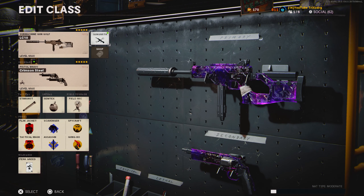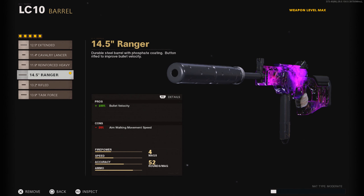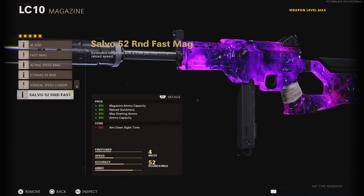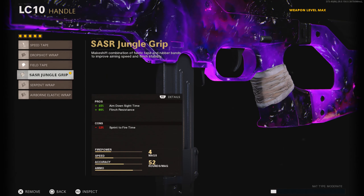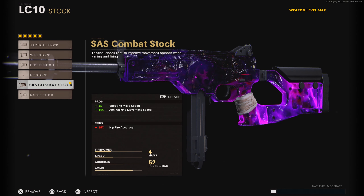Let's hop into these attachments. For the muzzle we have the Agency Suppressor. The barrel we have the 14.5 Ranger to help with overall bullet velocity by 100. For the magazine we have the Salvo 52 Round Fast Mag to help with magazine ammo capacity along with faster reload speed. Handle: the SASR Jungle Grip. For the stock we have the SAS Combat Stock to help with shooting move speed and aim walking movement speed by 15.